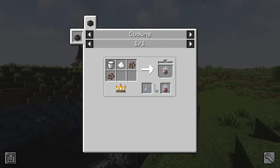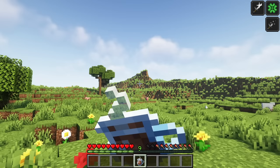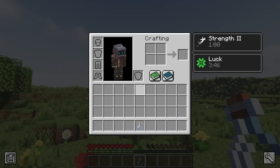Hot cocoa can be brewed in the cooking pot using milk, sugar, and two cocoa beans with a glass bottle for the container. When consumed, it will remove a single negative effect from the player, allowing you to keep the positive ones.